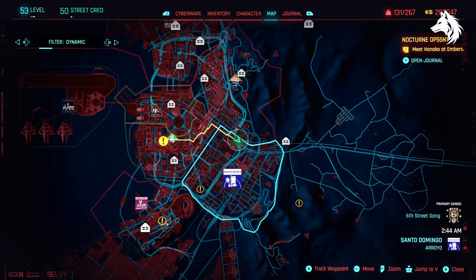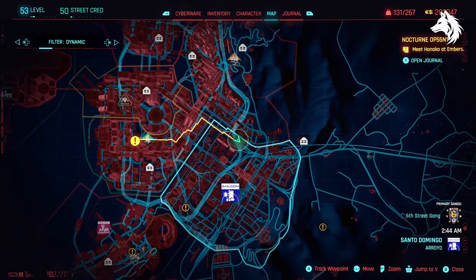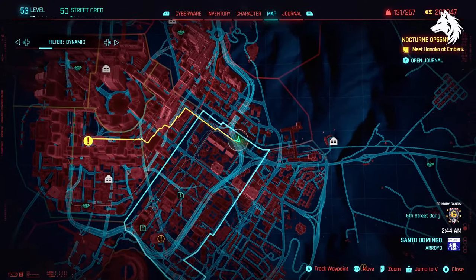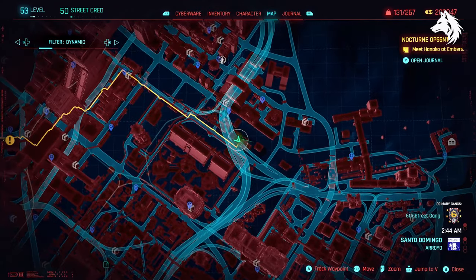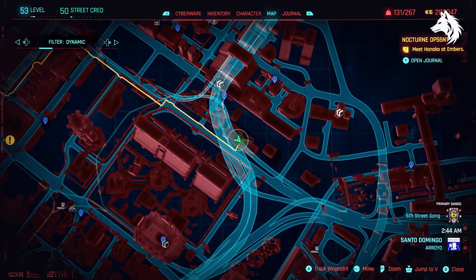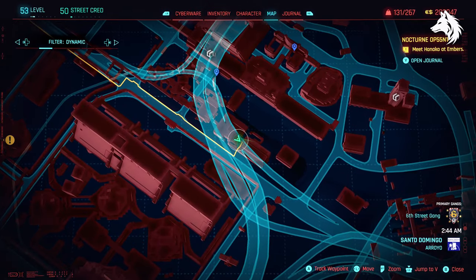Next we have two more iconics — one weapon and one other — and you find them during the quest Disaster Piece, but you can pick them up after the mission like I am in the video. All you have to do is go to the location shown here on the map and you can follow where I go inside the building.